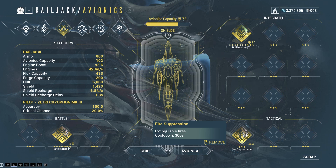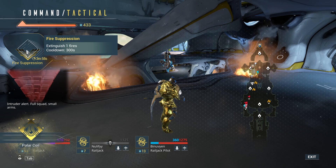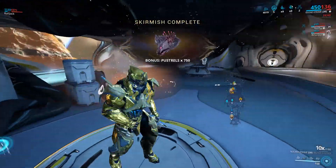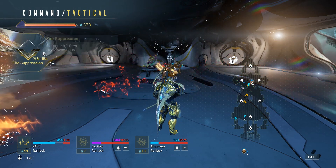There are two ways to interpret this. The first is that it extinguishes 4 fires at once, then has a 300-second cooldown. The second interpretation is that you can only use the ability 4 times, removing 1 fire each time, with a 300-second cooldown each use. What actually happens in a mission is a bit different. I think there's a bug where in the mission it still shows I can only extinguish 1 fire even with all grids maxed. In testing, it does only remove 1 fire at a time — but I could use it more than 4 times, so it's not the second interpretation either.